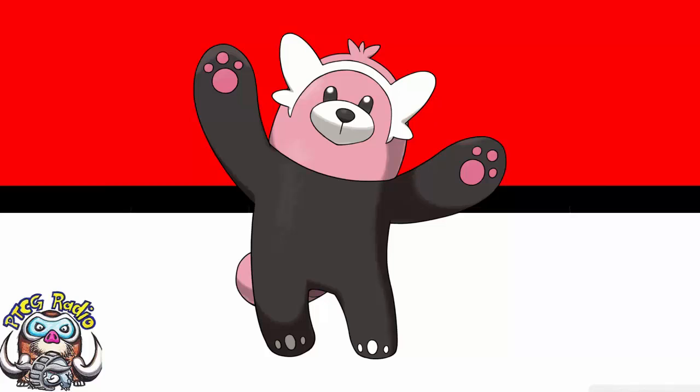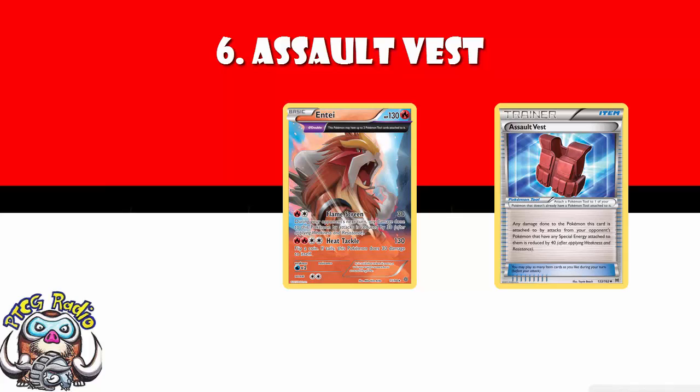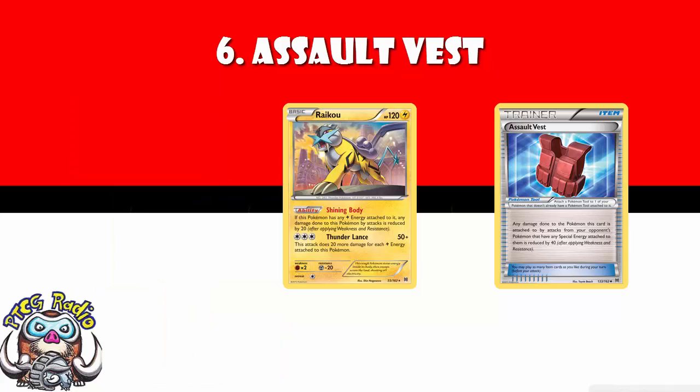In at number 6: Assault Vest. It used to see quite a lot of play but has dropped off a little. Assault Vest says you take 40 less damage from any Pokemon attack from a Pokemon with special energy attached. It saw play in Entei — the one that could have two tools attached — so something like Night March with a Double Colorless did 80 less damage. It's also seen play in Raikou, where it combos nicely with Raikou's damage-reducing ability. That combination of past glory and future potential puts Assault Vest in at number 6.